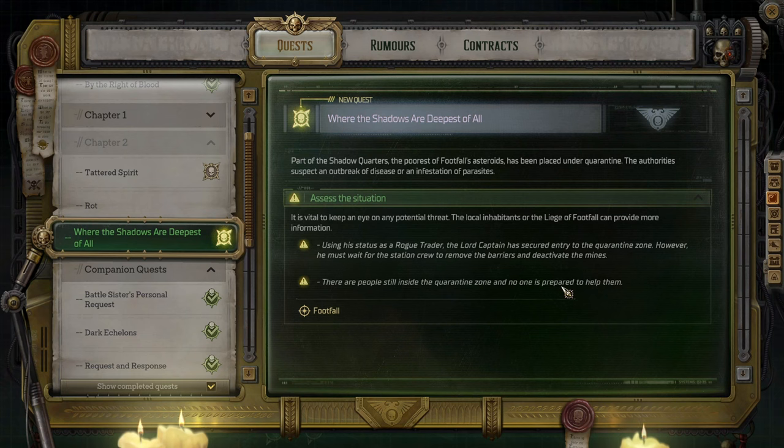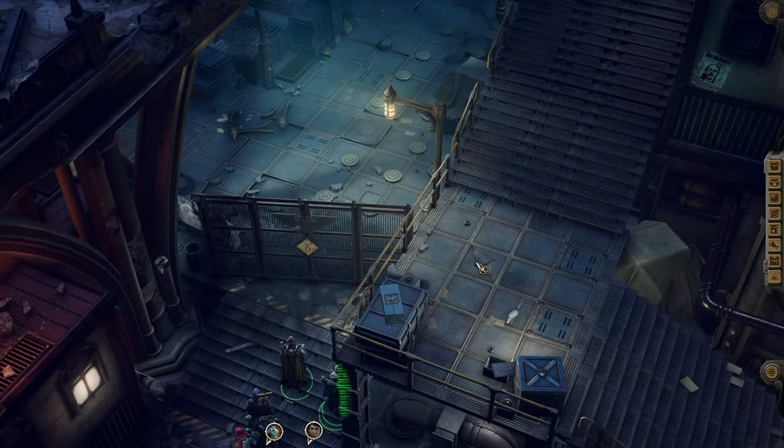There are people inside the quarantine zone. No one is prepared to help them. The captain has secured entry, however he must wait for the station crew to remove the barriers and deactivate the mines.